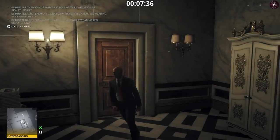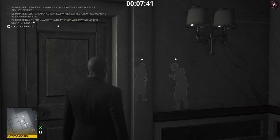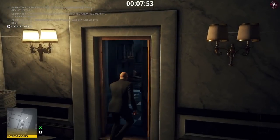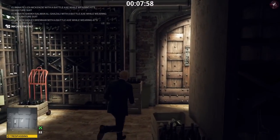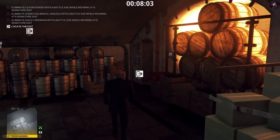Whenever you see me doing this in videos you know I'm getting impatient. The chef was very slow to turn around — I was worried I'd broken the AI or something. I was listening to music at the time so wasn't fully paying attention. We take the old basement exit for a nice easy silent assassin — not technically suit only since we changed the disguise, but a clean silent assassin for the Cotti Paradigm.